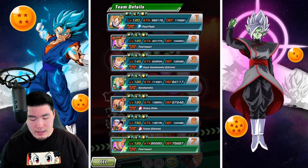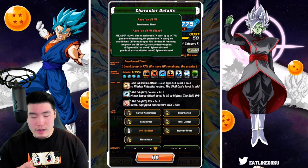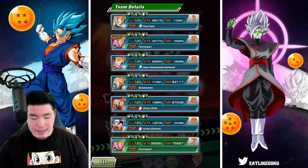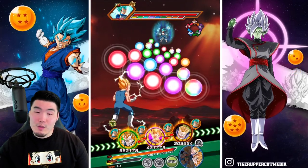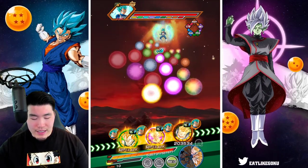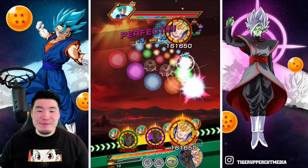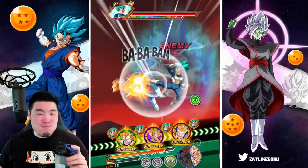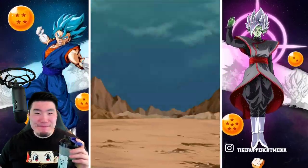Let me check this guy's passive real quick. I believe it's six orbs for guard. So if I want him to guard against the attack, it looks like he's not going to. That's a little bit concerning. If we get Super'd, I don't feel great about this guy's defense. I guess I'll risk it. Hopefully we don't die here. It's not looking great, guys — I'm praying he does not super us here.